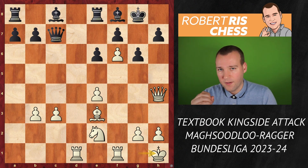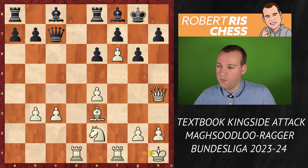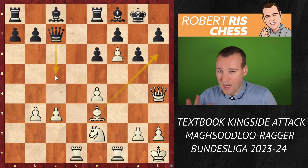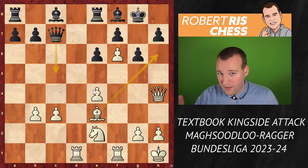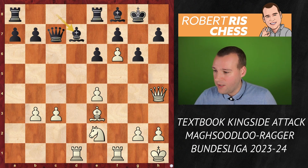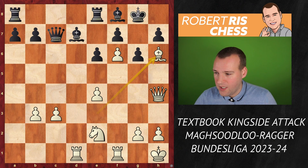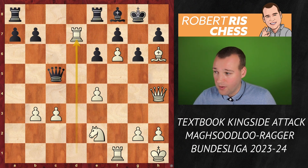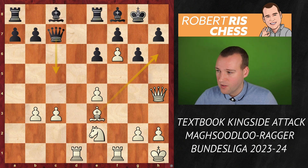The move Kh1 is very useful — you're preparing Bh6 without giving Black the opportunity to use the c5 square with tempo. So Black is not able to bring its queen into defense. Black is still behind in development. For instance, the most obvious move Bd7, trying to finally get the remaining piece into the game, runs into Bh6 — and now you're no longer able to put your queen on c5 to guard g7, because the bishop on d7 is hanging.